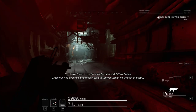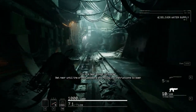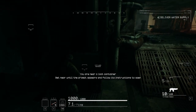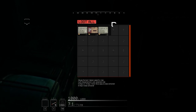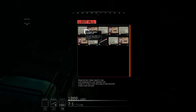I did start over. You have found a valuable home for you and fellow scavs. Clear out the area and bring your blue water container to the water supply. You are near a loot container — get near until the prompt appears and follow its instructions to open. The surplus ammo, the quality ammo for the AK.